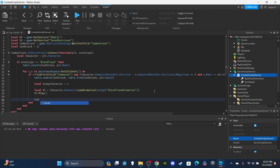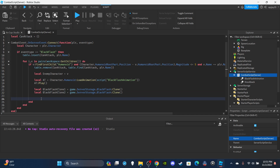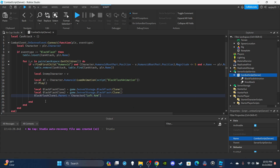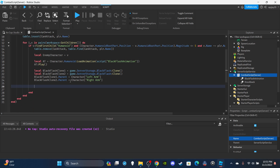Clone the Black Flash lightning effect from ServerStorage twice. Set local blackFlashClone1 equal to game.ServerStorage.BlackFlash:Clone() and do the same for blackFlashClone2. Parent blackFlashClone1 to character['Left Arm'] and blackFlashClone2 to character['Right Arm']. Since this is R6 we use Left Arm and Right Arm — for R15 you'd use LeftUpperArm etc.